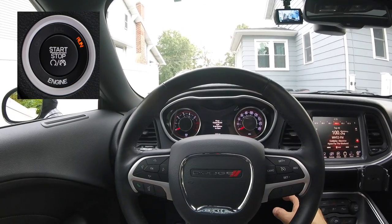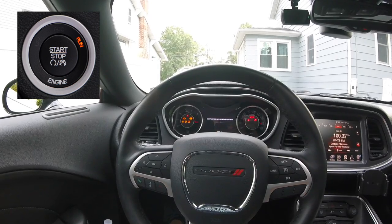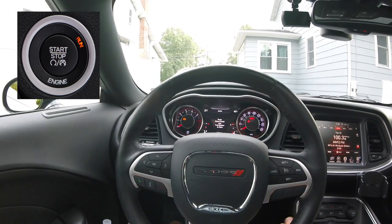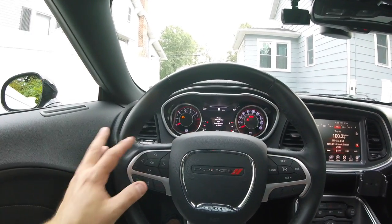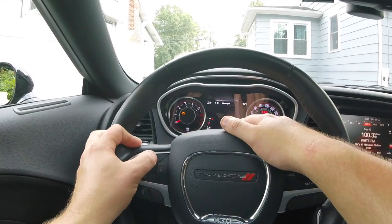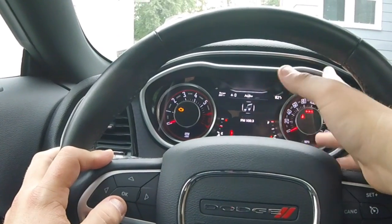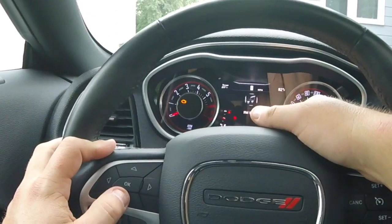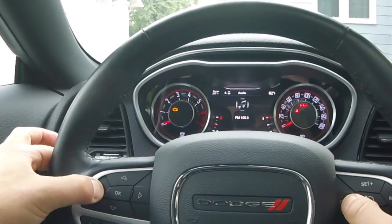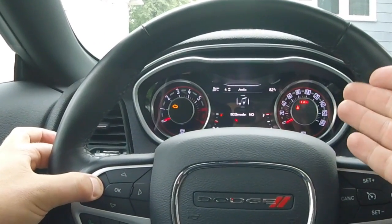The first thing you have to do is turn your car to the run position, making sure it's not actually running — so it's on run but not running. Next, you have to scroll through the screen and make sure the word 'audio' is at the top. If you let it sit long enough it goes back to something else and it won't work. Make sure the word 'audio' is there, then press and hold the left tap cancel — now you are in the menu system.